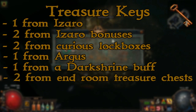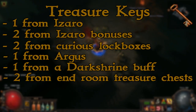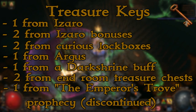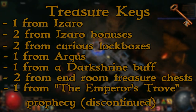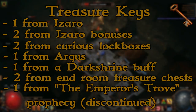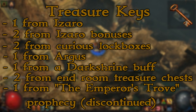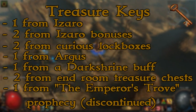At the end of the Labyrinth run, you can also get two additional treasure keys from the treasure chests themselves, but this is once again RNG based, so you might not always see this. There also used to be a prophecy that is now discontinued that allowed you to get an additional key dropping from Izaro at the end. It was discontinued because it stacked — if there were multiple players and all of them had the prophecy, they all got the key. You can still buy this prophecy from players that got it when it was available in the standard league, but it's no longer available in the leagues that change every couple of months.